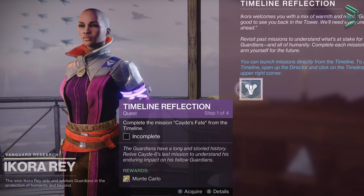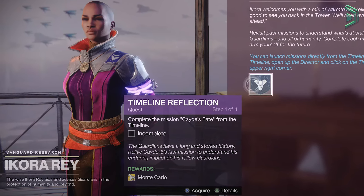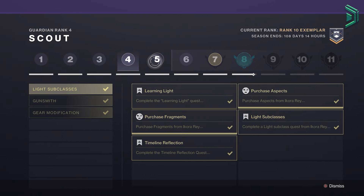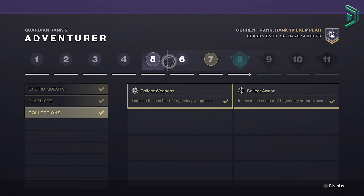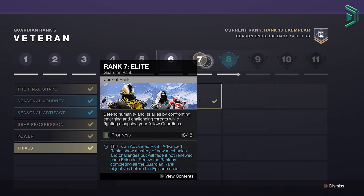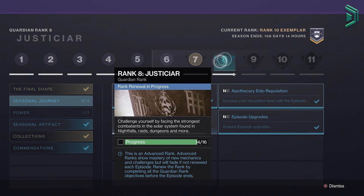The problem isn't the fact that the timeline mission is bugged, but instead that completing the mission is a requirement for new players to progress through the Guardian Ranks. Not being able to progress past rank 4 means that you cannot unlock basic things like armor mods and other aspects of build crafting, making end game content and the overall gameplay experience extremely poor for new players.